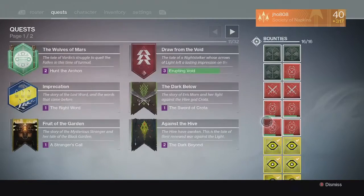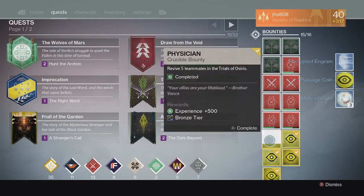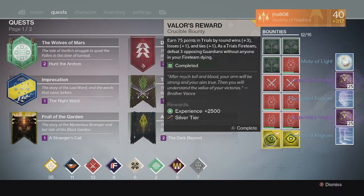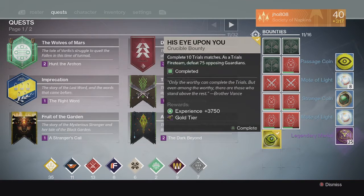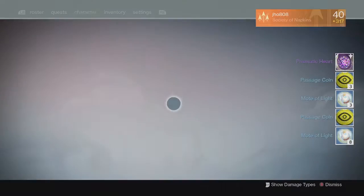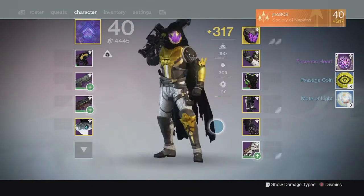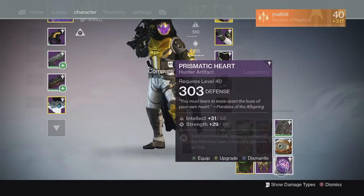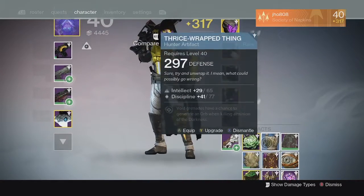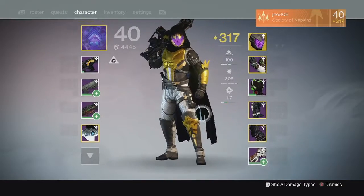For my Trials bounties on my Hunter we get the usual legendary marks, passage coins, and motes of light. For my silver tier I got unlucky with no exotic there, and for gold tier we ended up getting a legendary artifact — a Prismatic Heart artifact. It looks pretty cool actually, but I do have to infuse it up if I want to use it because it is a little bit lower in defense value.